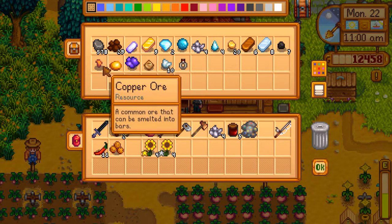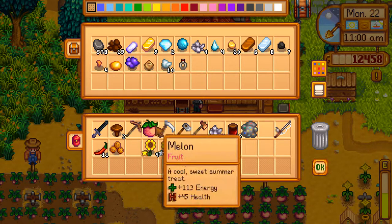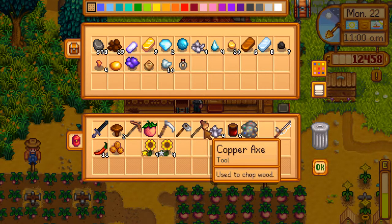We need a lot of copper. I don't think we're going to be planting anything else this season — it's the 22nd. So maybe I could go and try to upgrade the hoe. Is this a good idea? And I have been stalling on upgrading the copper axe. Maybe I should try to do that since we need the wood.